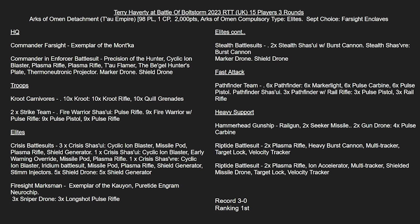The leader has the Cyclic Ion Blaster, Iridium Battlesuit, Missile Pod, Plasma Rifle, Shield Generator, and Stim Injectors. This unit also has five Shield Drones, so it's going to be a really horrible unit to get rid of if the 4+ saves are made. We're seeing this build as the most cost-effective way of running Crisis Suits - the Cyclic, Missile Pod and Plasma, or the Cyclic Burst and Plasma.